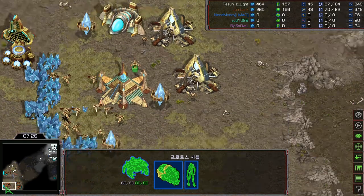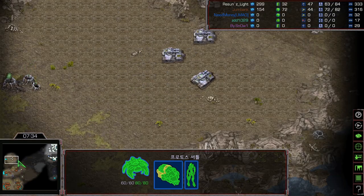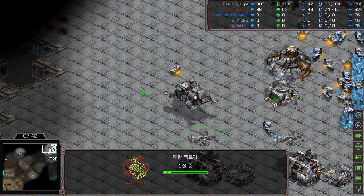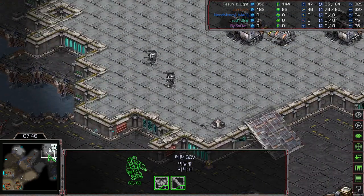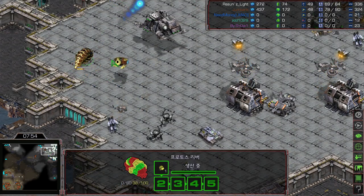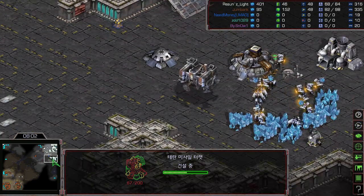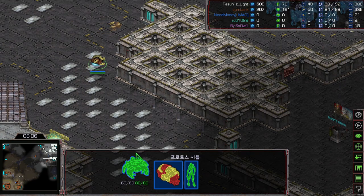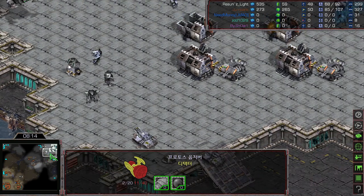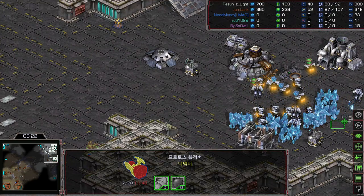Two-gateway gun production is now online. Light is pulling back his siege tanks and adding more factories — possibly up to five factories. Shuttle will try to unload the Shuttle transport for a tank shot and kill an SCV, but the Reaver is dangerously low HP — that's not what Shuttle wants. Shuttle also needs to be careful with the observer; if it goes down he won't have vision later. There are now four missile turrets, with more being built.